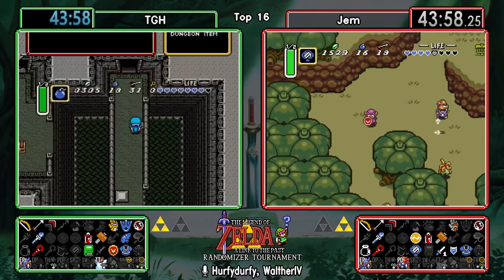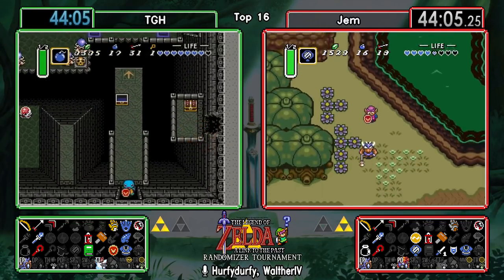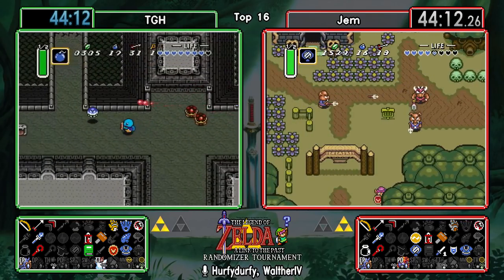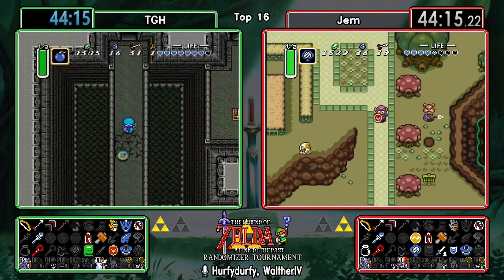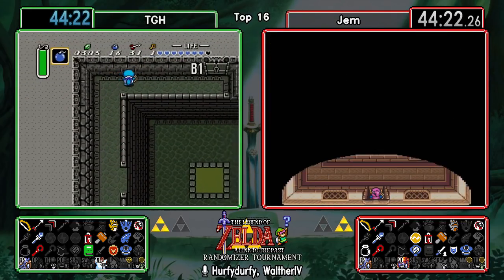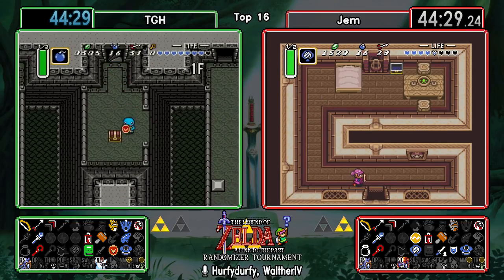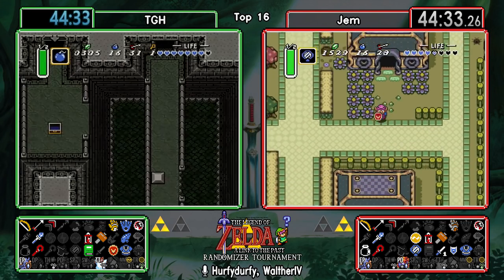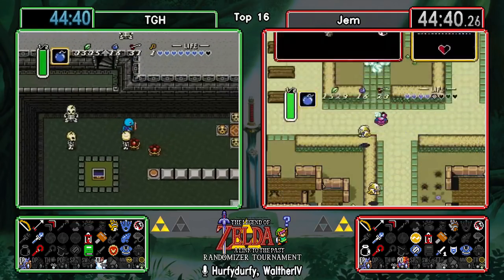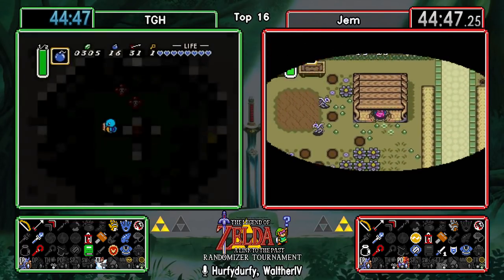For TGH, when they decide to go up to Death Mountain, it's gonna be quite nice to already have the Mitts - you can get two more locations checked straight away. Who knows what medallion is needed for Turtle Rock as well. They're probably not gonna have the Quake yet when they go up there, because they're gonna get the bottle that leads to the Quake up on the fountain. I do hope that Gem also decides to full clear all of Thieves' Town.